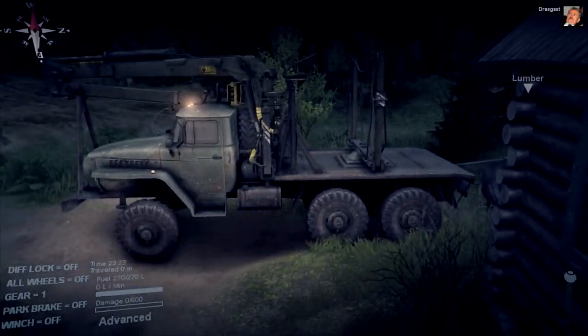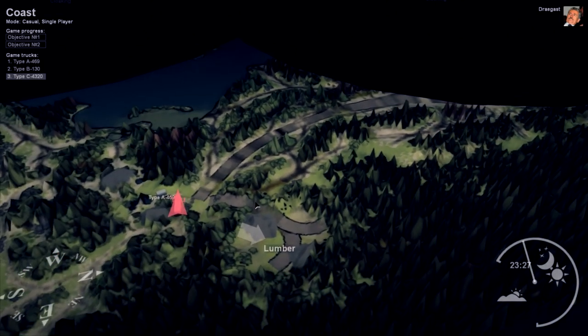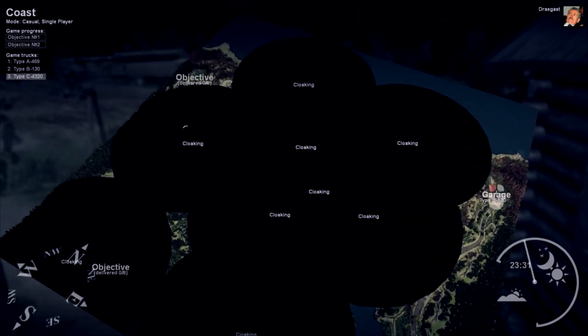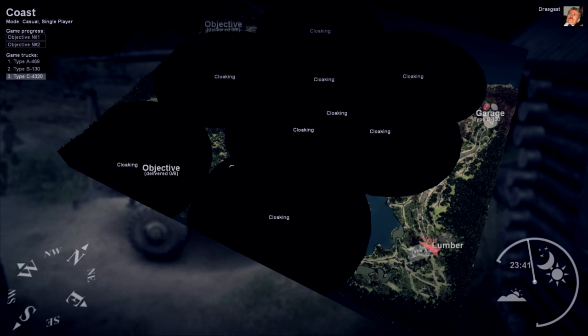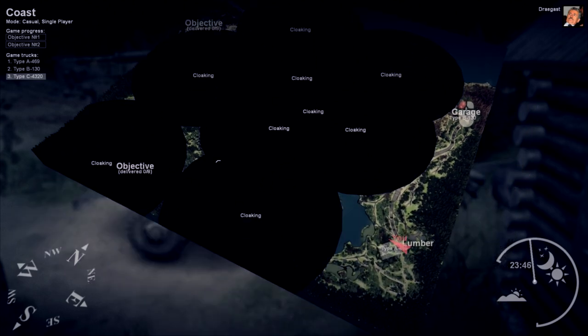I'm going to stop playing with it now, and we are going to go and get some logs. The whole point of getting this truck was to grab the lumber over here, and then we're going to go to one of the two stations. There are two objectives — we have to deliver 0 out of 8. I think this truck can hold 4 out of those 8. Going to the closest one is not always the smartest idea. I'm assuming the closer path is going to be more dangerous, but I like danger.